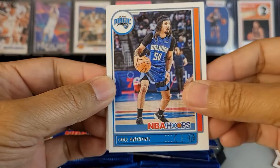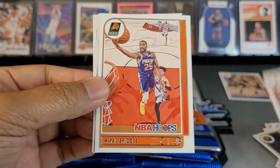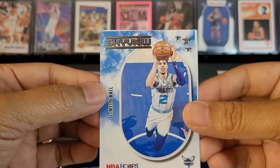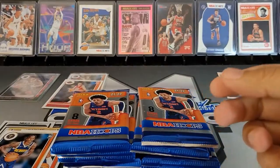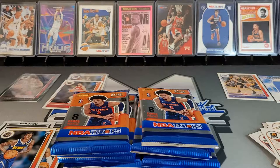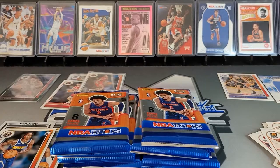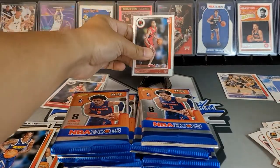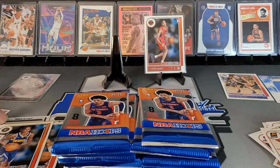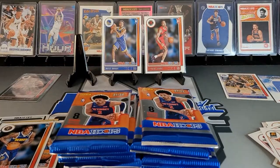Got some Cole Anthony. No green ice in this one. We got Carmelo Anthony — wonder what he's going to do after this season. Will Barton, Nurkic, Miles Bridges. Nice sky view of LaMello — second year insert. We got some Scotty Barnes and Josh Giddy — dude, what a pack for rookies on that one! Let me get these bad boys sleeved up. Josh Giddy, Giddy, Giddy!